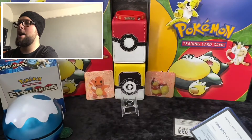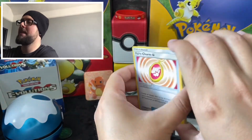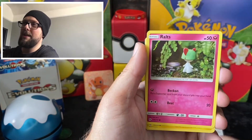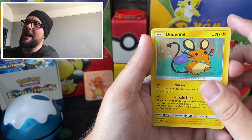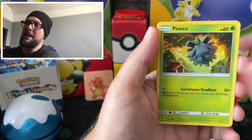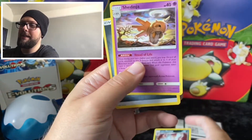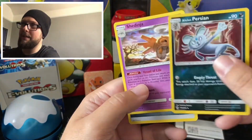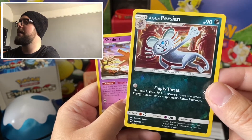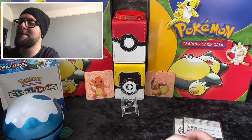Lost Thunder up next - there's the code card. Going to do three again. Fairy Charm, Mixed Herbs, Flaaffy, Ralts, Claydol - I can't say that one. Diancie, Cyndaquil, Pinsir, Eevee, Alolan Persian is the non-holo rare. Wait - I've got two - a reverse there we go! Must be four for that set. Reverse Alolan Persian rare, a Shedinja, and a Metal Energy - still not very metal, I need to work on my metal.